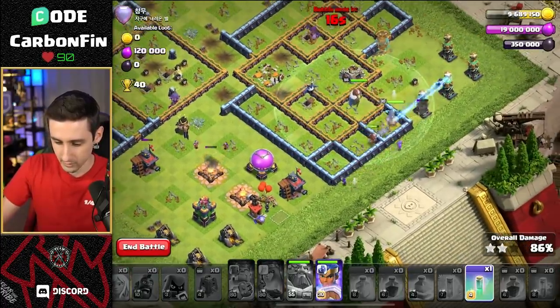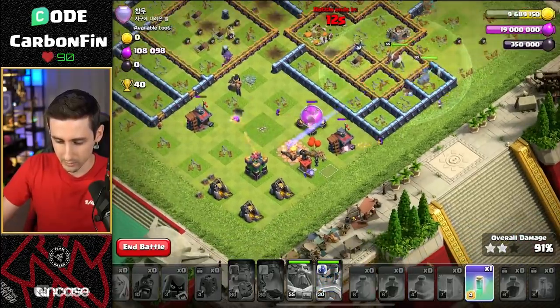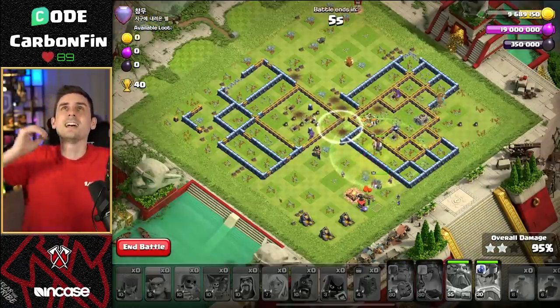All right, where are you guys going? One, two, three, four. Pop the ability. Go to the Archer Tower. 12 seconds. I don't have the cleanup for it. 10 seconds. No! It's going to be a time fail. Dang it!